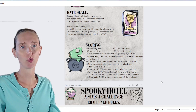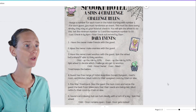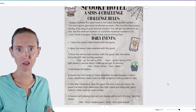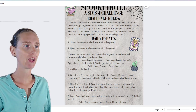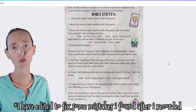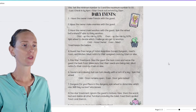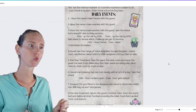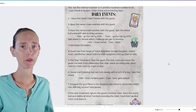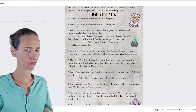For the Sims 4 challenge rules: I need to assign a number for each room starting with one. For each guest I must randomize a daily event — this must be done every Sim day they stay. The daily events are: one, the owner makes friends with the guest; two, the owner makes enemies with the guest. With those two, normal rules apply — guests are locked in their rooms with regular meals, no special treatment.